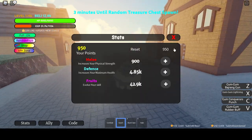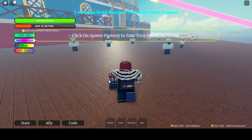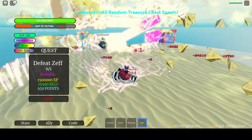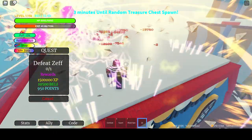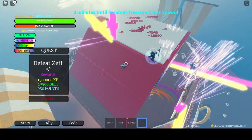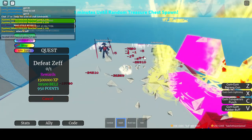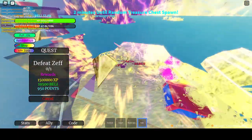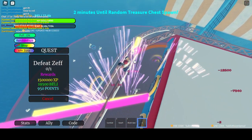Usually when you have a fruit and then rejoin it bugs, so I usually just kill a lower level NPC and put stats into my fruit so it fixes itself or something. But I don't think this one's bugged. Alright, let's use Conqueror's. I think the chat's bugged, I'm just using my Conqueror's Haki. I think Zoro the boss is - okay whatever, I don't even care.